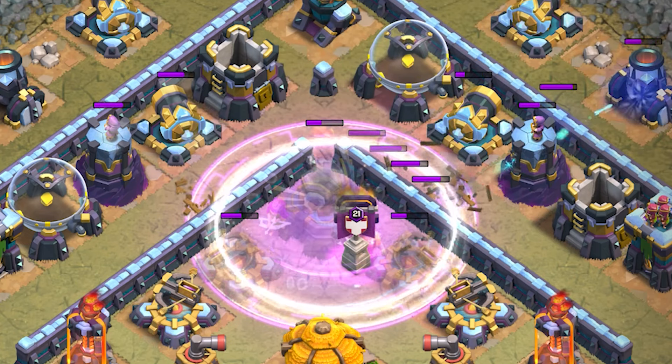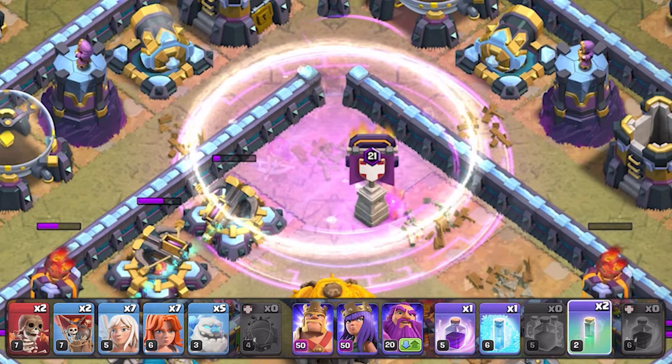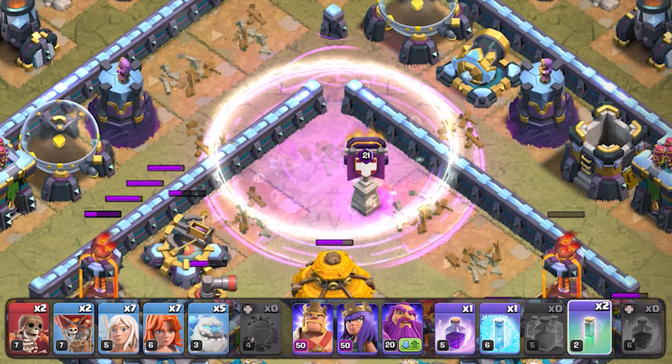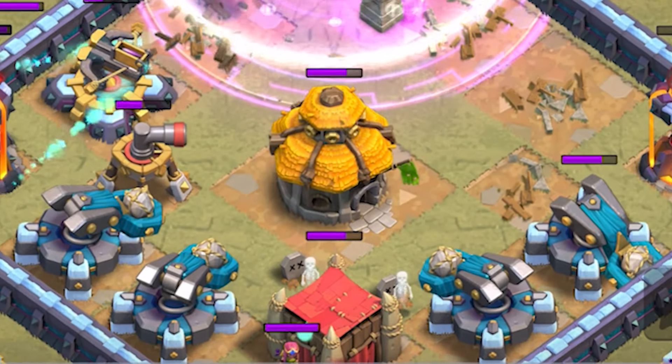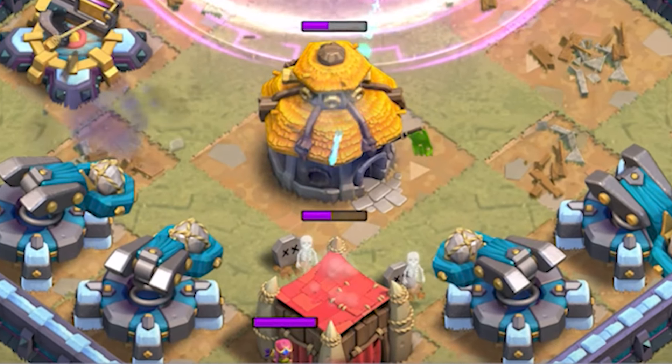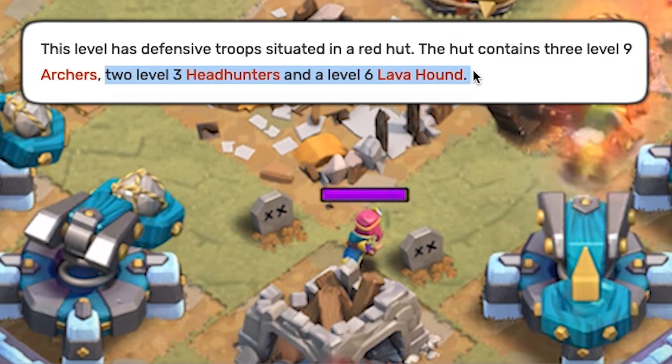Once you've done that, immediately use another invisibility spell — but make sure to take full advantage of its duration by counting to 4 and dropping a new spell every time you are about to say number 4. You have to cover your troops with the invisibility spells so that the goblin castle will be destroyed before the headhunters or hound comes out.